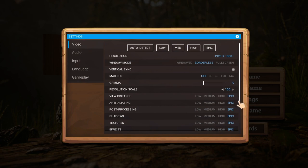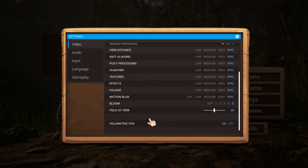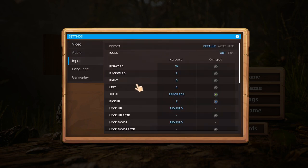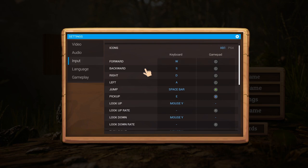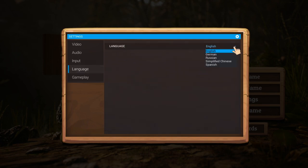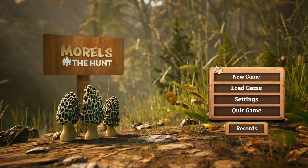I cannot seem to move this — scroll wheel moves it, but you can't click and drag it. Odd. In any case, we've got all kinds of options here. Audio with separate sliders, and we can rebind the key controls. We've got English, German, Russian, Chinese, and Spanish available. There's also a green circle guide, view options, and mouse sensitivity. I am pleased with these options. These are good.